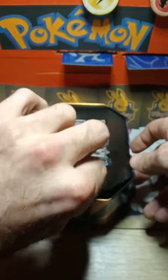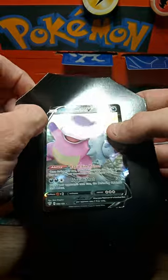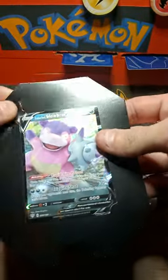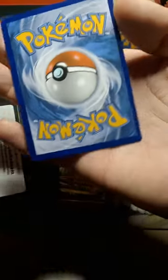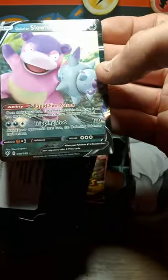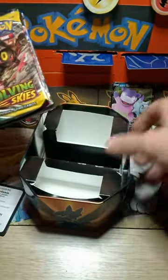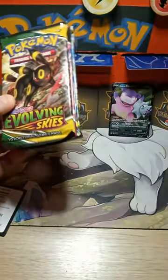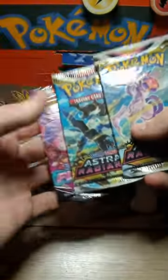So inside this tin we get the promo — no, the Slowbro from Darkness Ablaze, so it's not a promo, which is a little bit sad. But we get the Galarian Slowbro V in pretty good conditioning, but the centering is off and it has a white spot down in that corner — centering is madly off on that card. So we get a V Forces Galarian Slowbro V. Inside we have no coin — I thought you got a coin in these tins — but we have a pack of Evolving Skies, a pack of Fusion Strike, and two Astral Radiance.